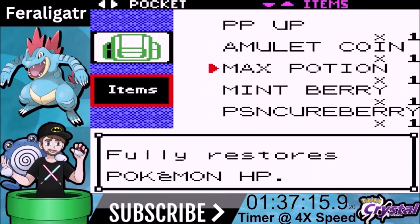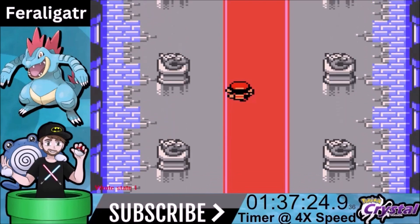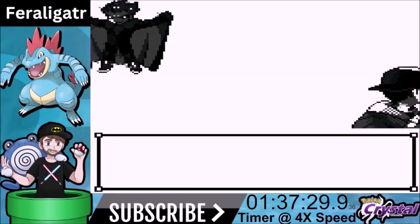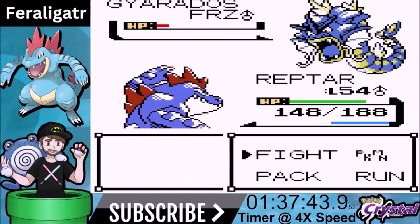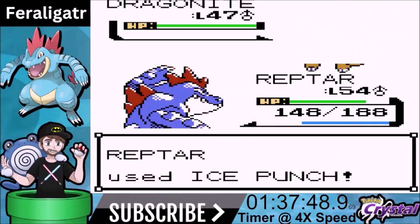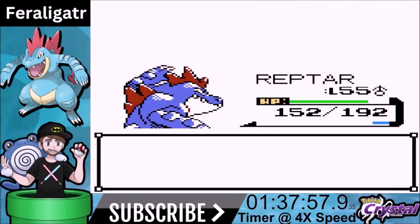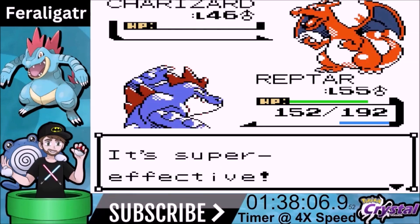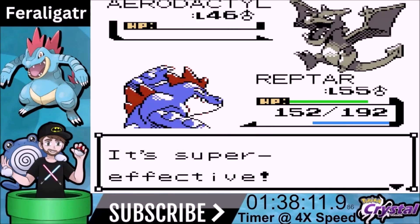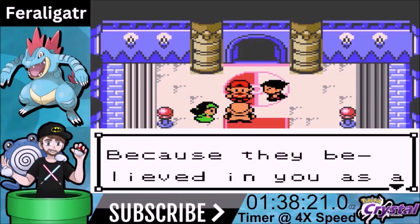Now we've got to face one more trainer and then we'll be champion. I save and then we face Lance — 'the liar with the flyers,' as Squidgy calls him, because he has all flying type Pokemon. Gyarados is water/flying — we go for Bite. He uses Hyper Beam so he has to recharge, giving us a free turn to attack. We get the knockout. The only other challenge is Charizard but we have Surf. We one-shot the rest of the team — Dragonite comes out, one-shot. Charizard — Surf. Last Pokemon Aerodactyl, also not a dragon, but we get a clean sweep of Lance.